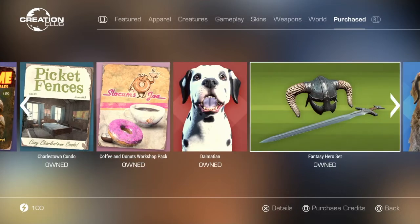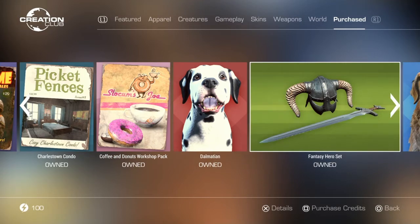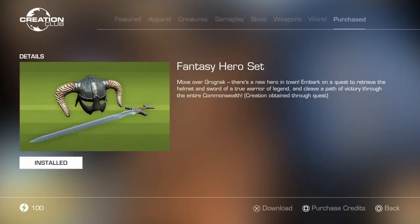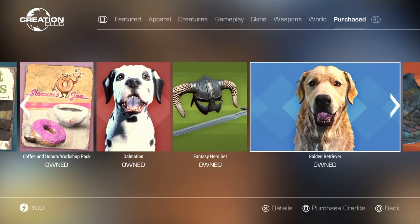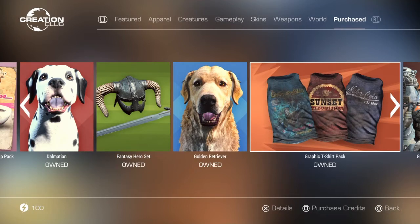Moving on, there's the Dalmatian — another dog I bought. The Fantasy Hero Set is a little comic book-style creation with some Skyrim and Elder Scrolls content where you find comics in-game. It's a cheapish, alright little story. Then there's the Golem Retriever, another dog.